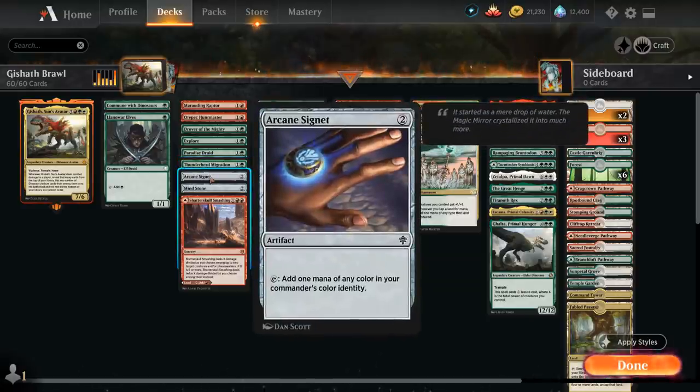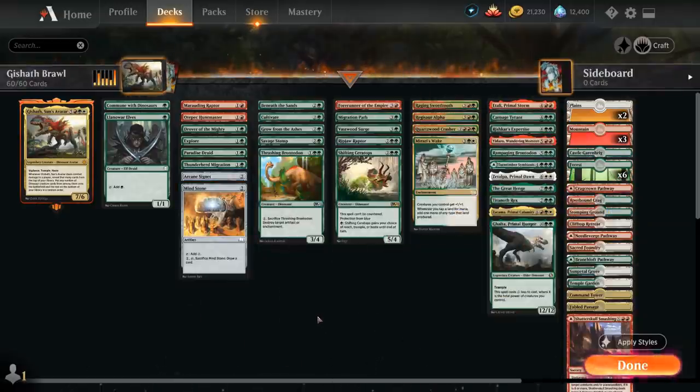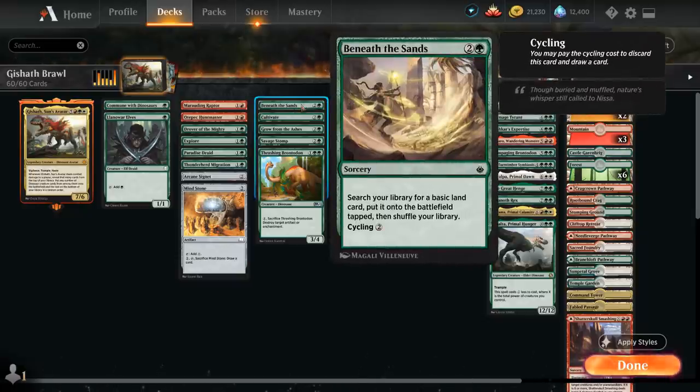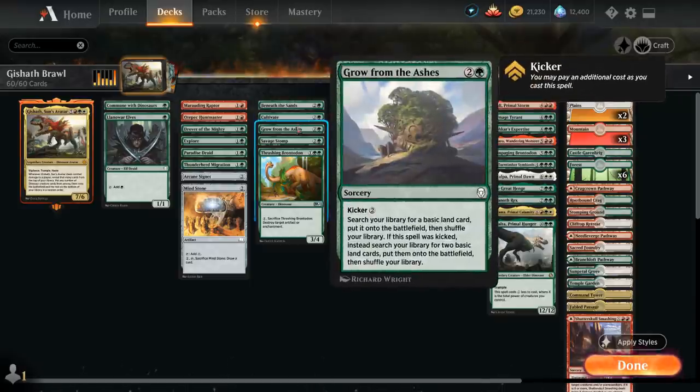We've got Arcane Signet and Mind Stone as more ramp artifacts. At 3 mana we've got more ramp with Beneath the Sands, which we can also cycle for 2 mana to draw a card. Cultivate can search up 2 lands — 1 in hand, 1 onto the battlefield tapped. Grow from the Ashes can be kicked for 2 additional mana, so for 5 mana total we can search up 2 lands instead of just 1.